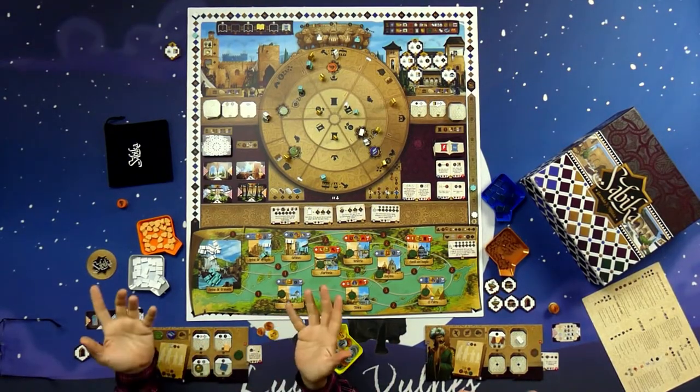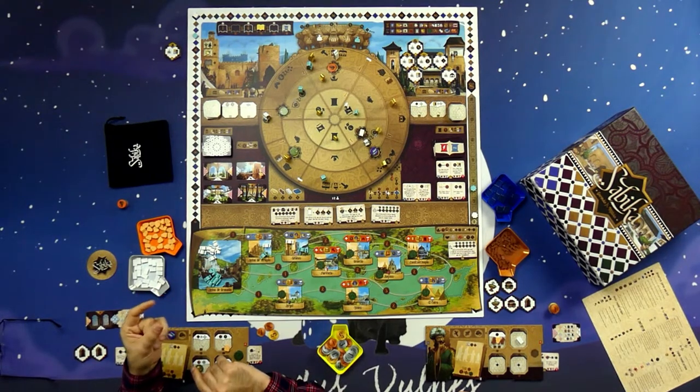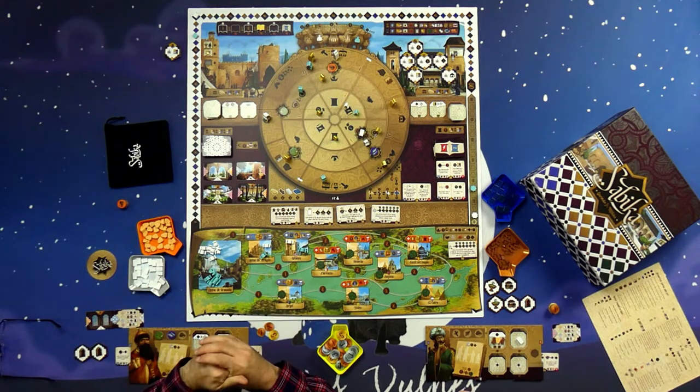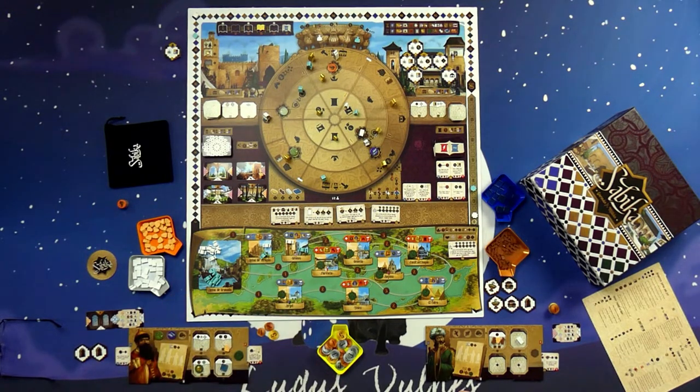You know how big our table is — this game almost fills it, six foot by four foot. Word of warning: the board takes up a bit of space, it's the same size as a double bed table. For Sabika we have a grand board and the board is fantastic because it holds pretty much everything you want to play the game. We'll do a quick tour of the board — we'll have a player area and then talk about what you can do.